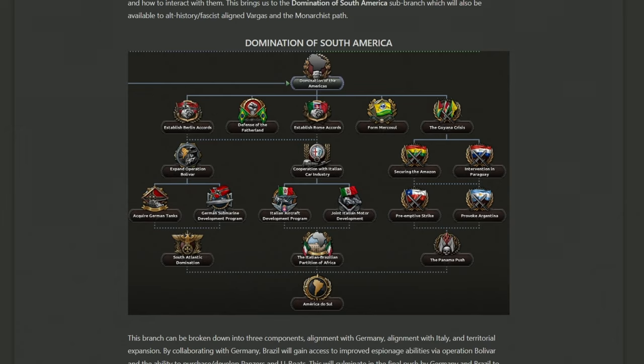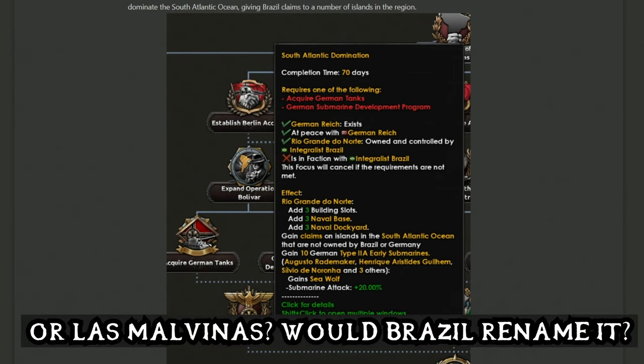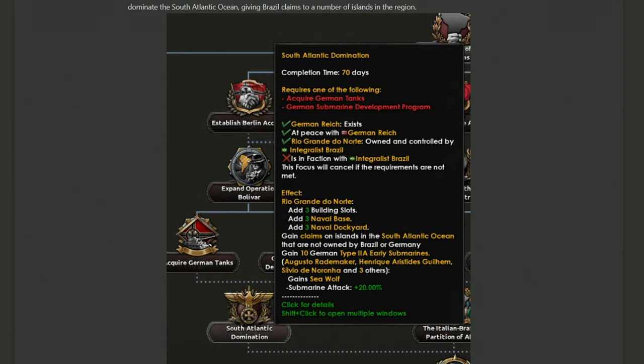The South America domination sub-branch is divided into three core sections: working with Germany to get tanks and submarines, working with Italy for aircraft and trucks, and conquest focuses attacking the entirety of South America before heading north. This culminates with America de Sol at the bottom. The 'South Atlantic Domination' focus gives naval bases, dockyards, claims on islands in the South Atlantic, 10 German submarines, and many naval officers gain the Seawolf trait — very much aiming for covert naval gameplay, likely including the Falklands and Saint Helena.